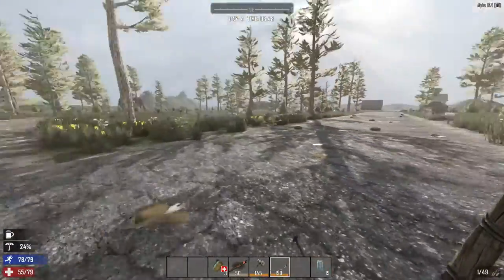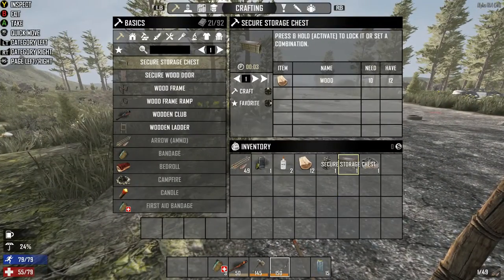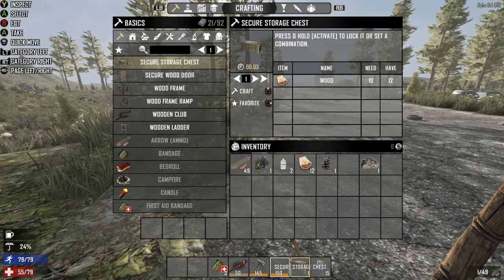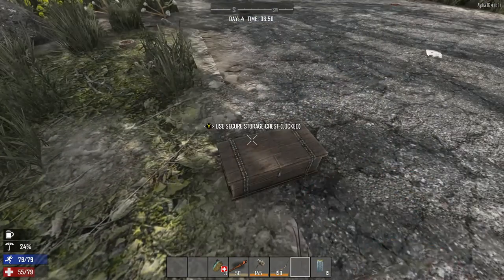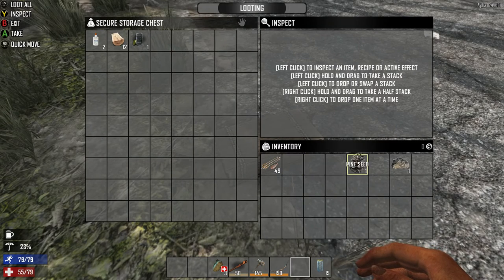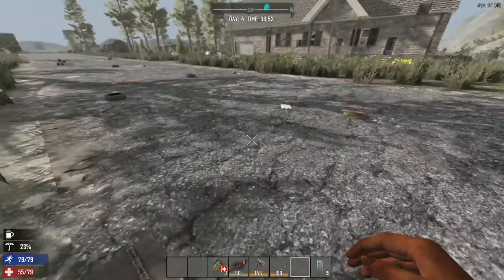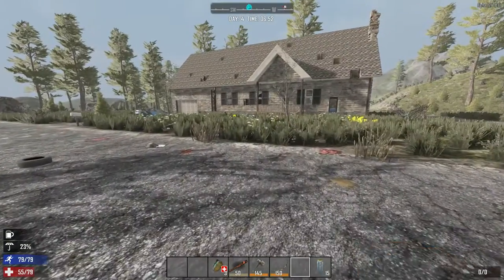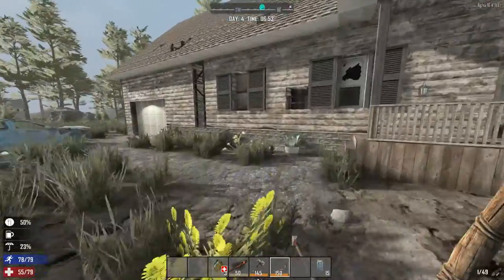We're back. We're gonna go over here, put a chest down, and go back in that building. We're gonna grab all our crap, beat up any zombies who happen to be around, and just finish looting this place. Let me dump this stuff really quick and head into the building.